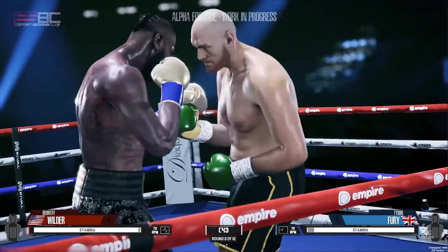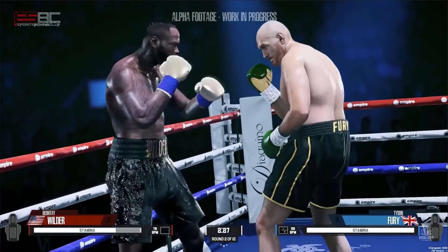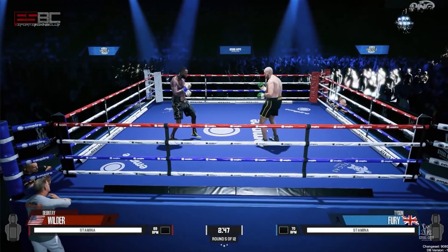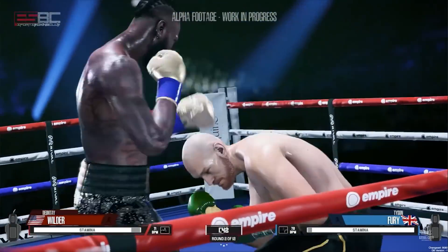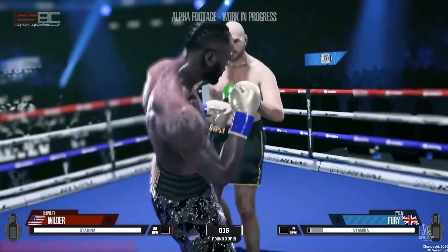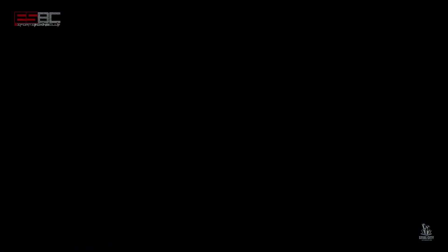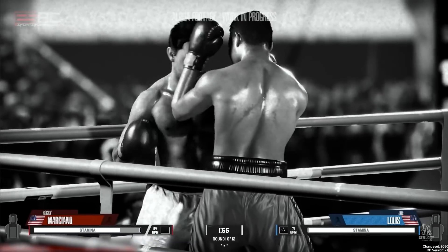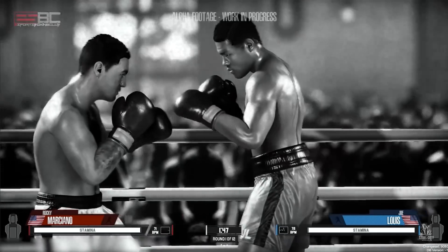I know everybody has been highly anticipating this video to understand exactly what we all played. I feel this intro is the best place to set your expectations for the specific build we got our hands on. When the devs stated 'gameplay focused,' they meant it. This is strictly 100% gameplay focused. The build we were given was incredibly limited — we only had 11 fighters to choose from: Kel Brook, Kayla Plant, Deontay Wilder, Tyson Fury, Joe Lewis, Rocky Marciano, Carl Frampton, Connor Benn, Arturo Gatti, Mickey Ward, and the hidden pleasant surprise of a fully rendered in-game model of Terence Crawford. We were only able to use three arenas.